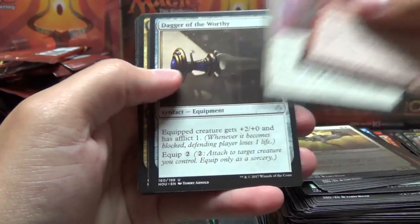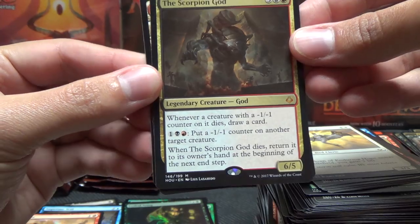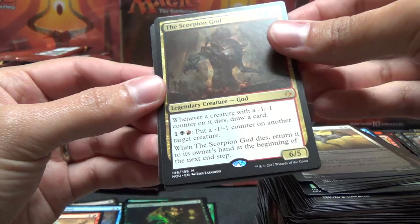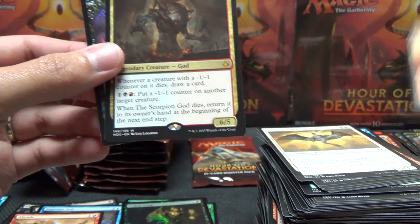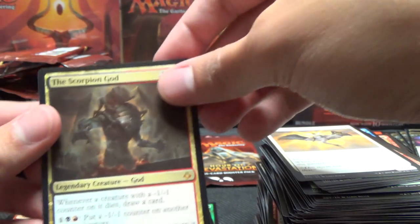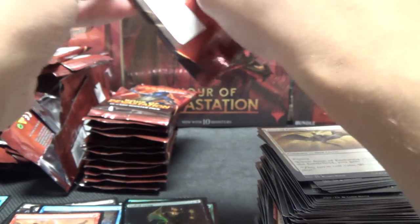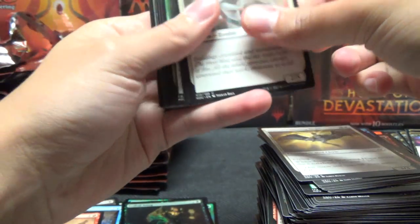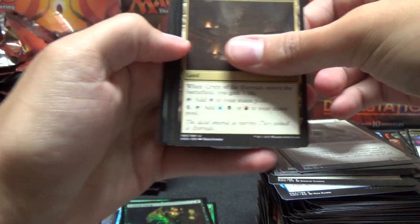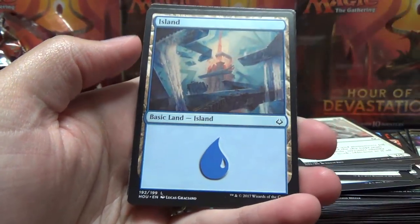Fervent Paincaster, Unconventional Tactics, Dagger of the Worthy - The Scarab God! Wait, actually - The Scarab God, that's the one that I think we want to pull. I think it's the Scarab God that's the best of the three gods in the set, at least as far as value goes. So it's our second mythic - we should be finding some more mythics still. Hopefully an Invocation will be awfully nice as well. Crypt of the Eternals, Rona's Last Stand.